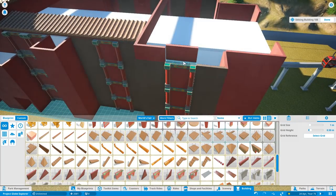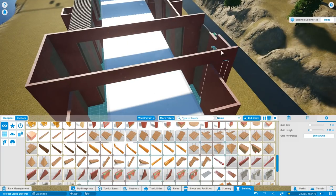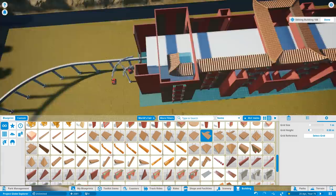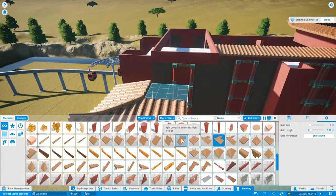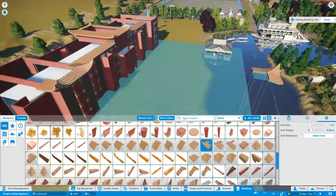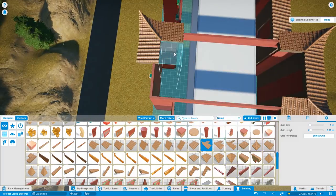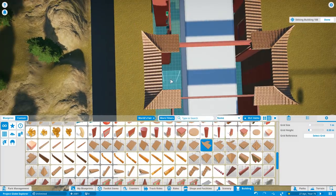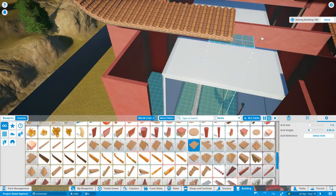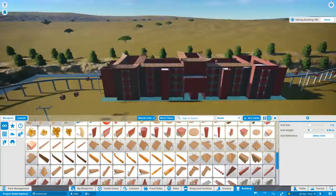Sometimes I'll put something in and think, actually, that isn't right. It's normal if I start zooming out and looking at it from different angles or at ground level and think, yeah, that isn't how I wanted it to be. I don't get it right first time — it is a lot of experimenting, especially when you're working on something quite big like this Chinese hotel.